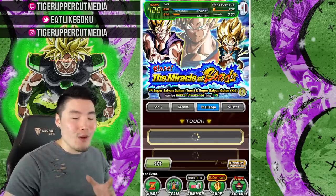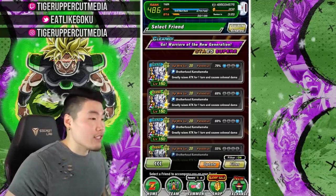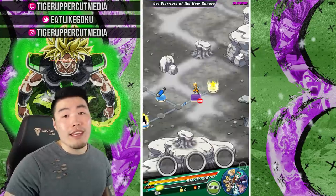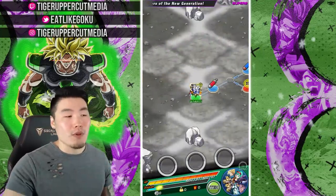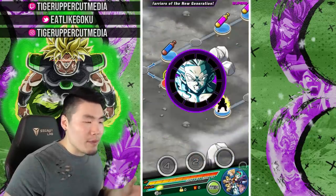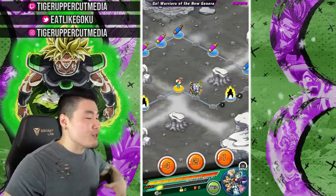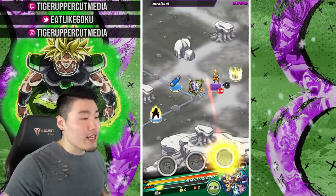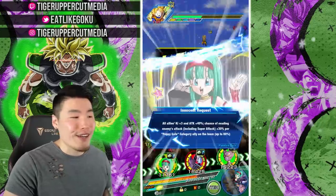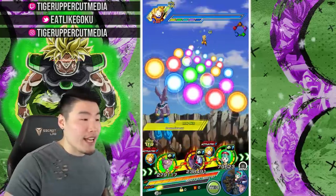I feel like it's only appropriate we start off this showcase with the new Gohan and Goten event, since we are after all showcasing their team. Let's just find a good friend here. One thing I do want you guys to keep in mind is that this is only one possible composition of like a million different combinations out there for this team. Because both the Goku's Family and also Siblings Bond categories are very big categories. You can bring like Super Saiyan Blue Evolution Vegeta, you can bring UI Goku, you can bring Champa if you want — I don't know why you would, but it's an option. This isn't the only option out there, and it's not even necessarily the best option. But this is what I've been using the past couple of days and I really enjoy it.